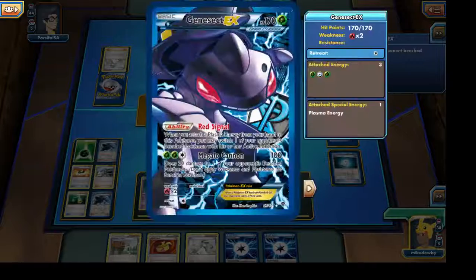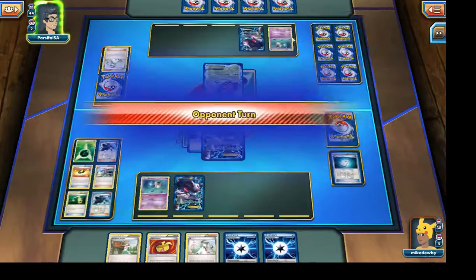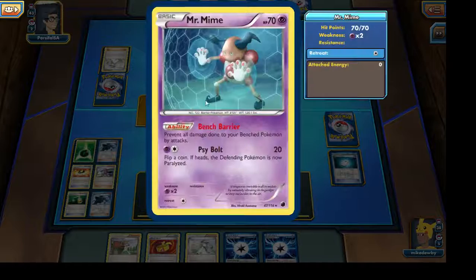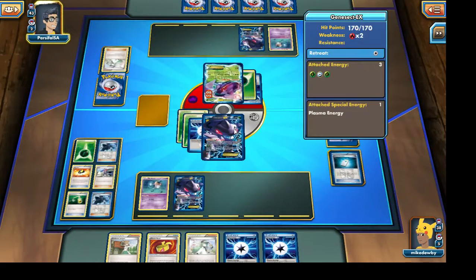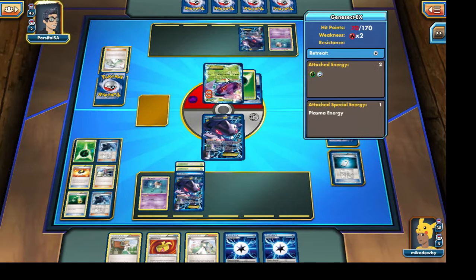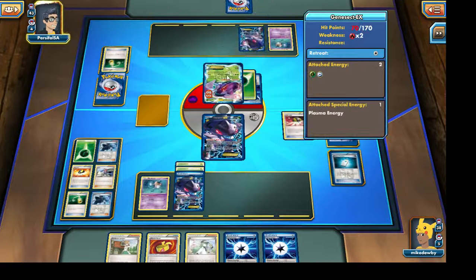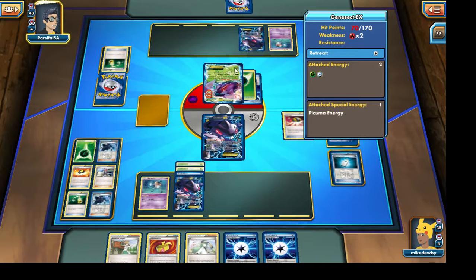Unfortunately our Genesect EX's 20 damage is going to be prevented due to Mr. Mime — already showing us what a useful card he is. It's going to do the exact same thing for me if our opponent tries to attack with his Genesect EX. It looks like our opponent decided to drag out one of our Genesect EX's, which is fine I'm guessing, because he's unable to power up his Genesect EX to actually perform an attack right now.